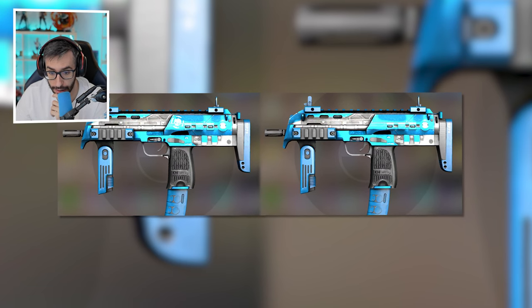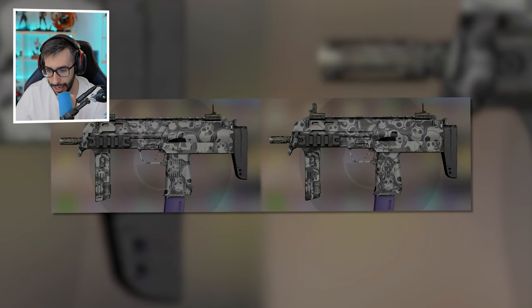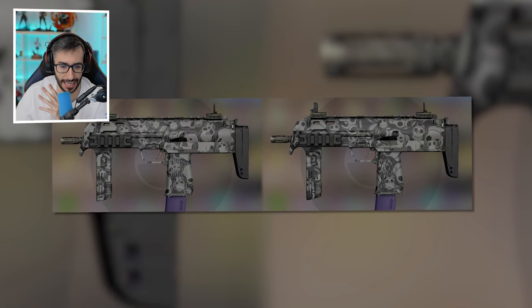MP7 Zairus: we can see the calavera there, and they omit it and simply paint everything blue. MP7 Skulls — well, it's worth changing. Antigas masks. So the designers mostly thought of the same thing. I'm glad there are some who didn't.